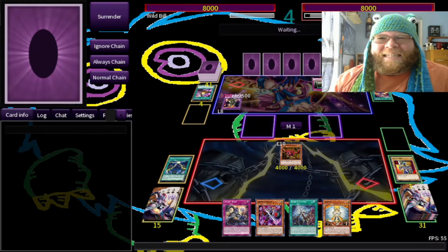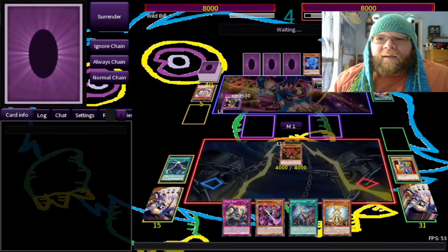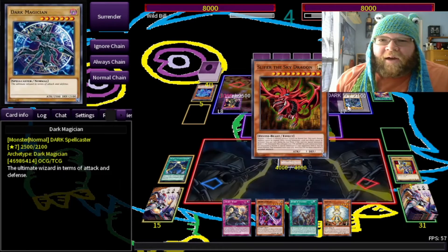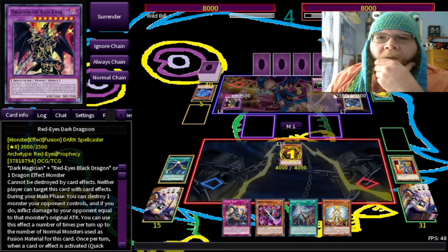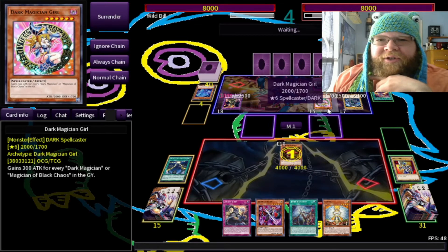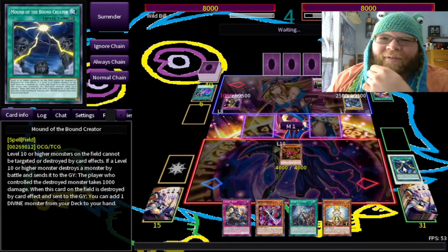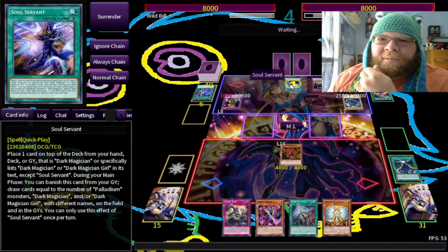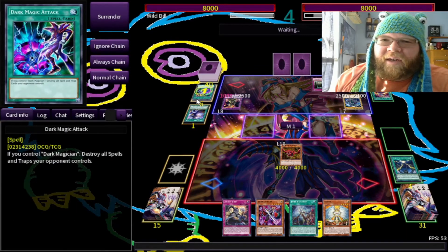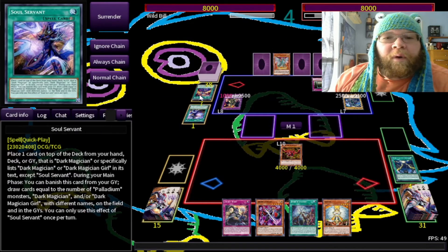My opponent goes for Dark Magic Attack — this still doesn't count as Dark Magician, so I don't know what he's trying to do. He's gotta wait till next turn to hit Mound of the Bound Creator. He summons the Dark Magician and then the Goyle. He can just annihilate my Field Spell and then pop me with Red-Eyes Dragoon. And he has Soul Servant — I never liked Soul Servant, it's such a powerful search card. Did Dark Magicians really deserve this? You can put whatever on top of the deck and then draw cards — it's ridiculous.